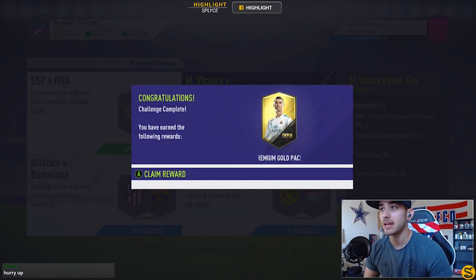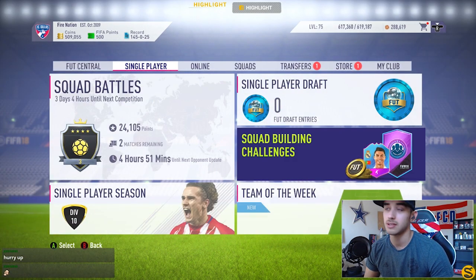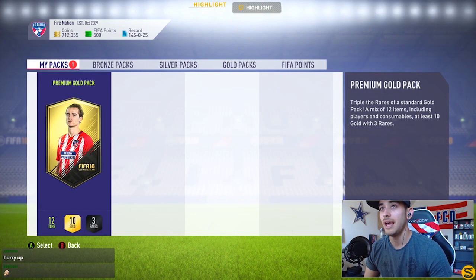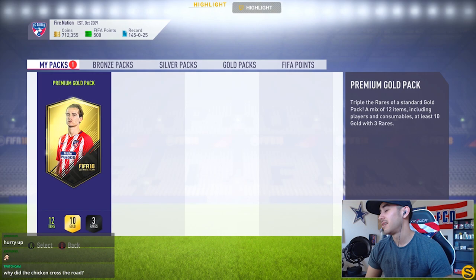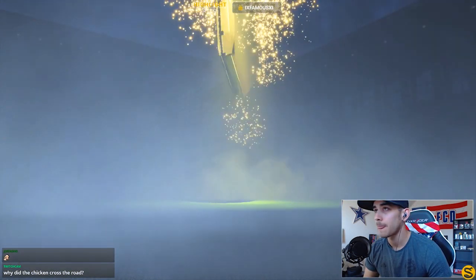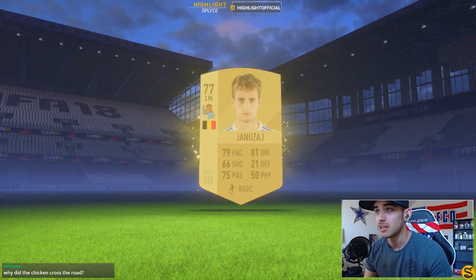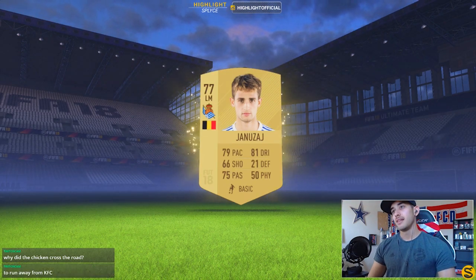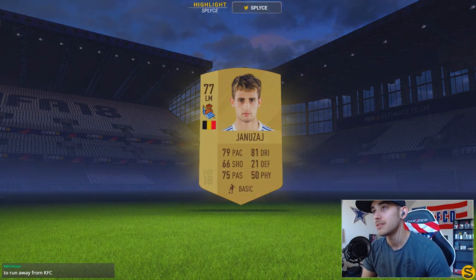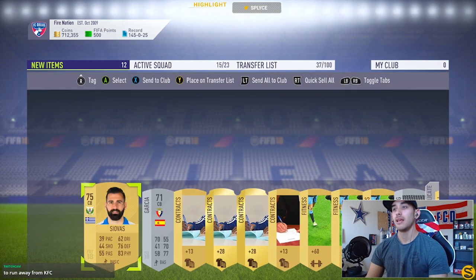Congratulations — premium gold pack earned! Let's claim the reward and open this pack. Come on EA, bless us. And it is not going to be a special card — it's a regular gold left mid from Liga Santander, 79 pace, a Belgium player. Terrible pack.